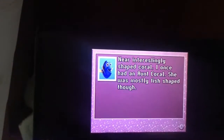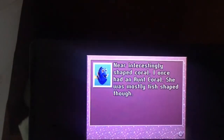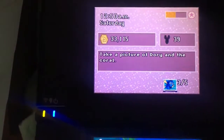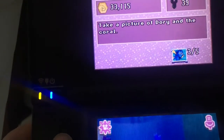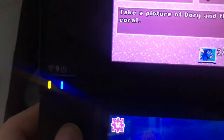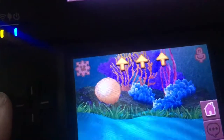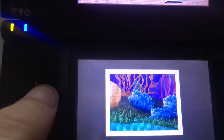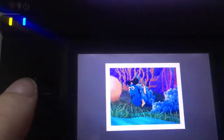The next place is here! Interestingly shaped coral. I have an aunt coral. It's usually fish shaped though. Haha! Nope! And Nemo has another coral that got eaten by a barracuda before he was born. Three, two, one, change! This looks great! Alright!